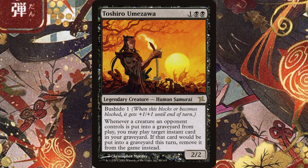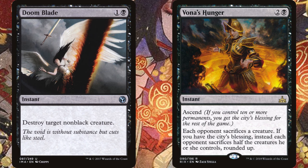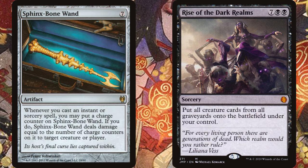Lastly, a commander that I played for quite a while: Toshiro Umezawa is a great Spellslinger commander that I don't think gets enough love. When an opponent's creature dies, you can cast an instant from your graveyard — not for free, but it's card advantage. So early game you cast some kill spells, and then later, when you cast your commander, one kill spell lets you chain through a bunch of instants in your graveyard. As for finishers, there are great ones like Sphinx Bone Wand, which can really scale up in damage if left out for a turn or two, or Rise of the Dark Realms to take advantage of all the stuff you killed all game.